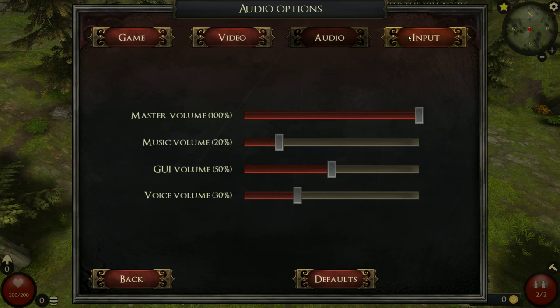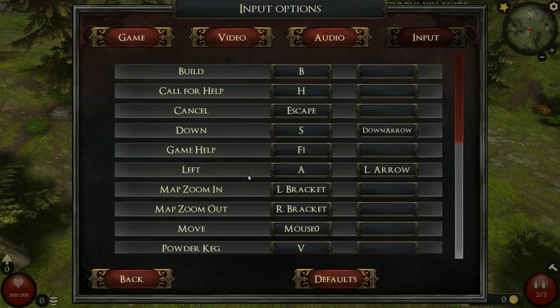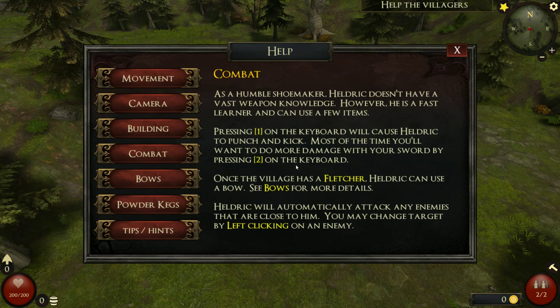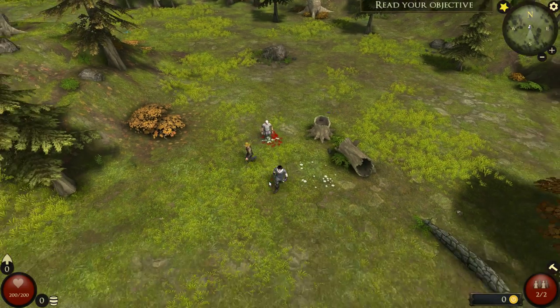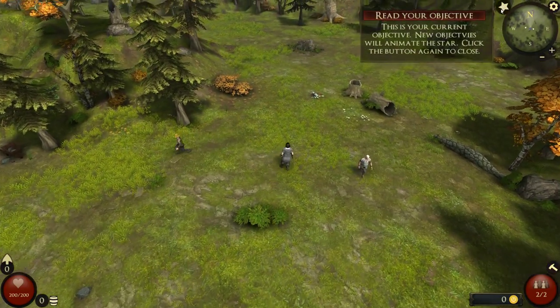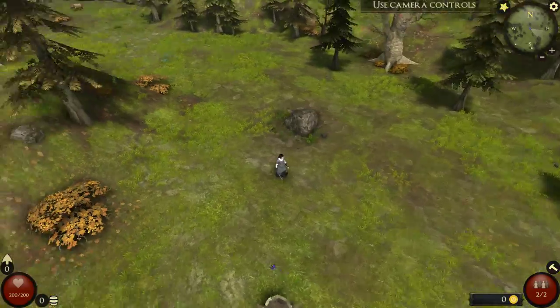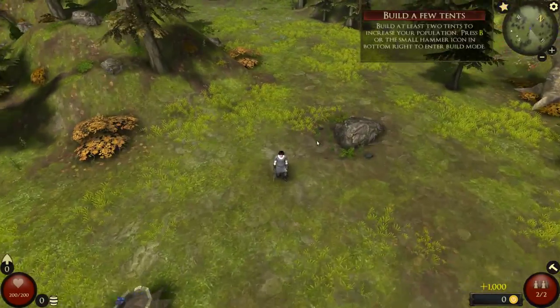And I'm also going to turn... Actually, let's leave that there. Let's see, input. Oh no! Combat. Oh, here we go. Two. There we go. Using camera controls — Q and E, right-click, and scroll over space.